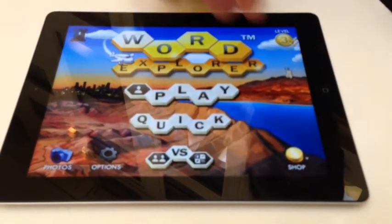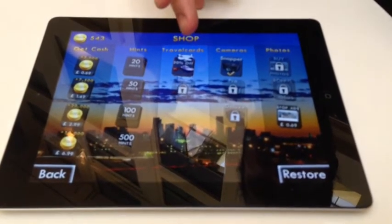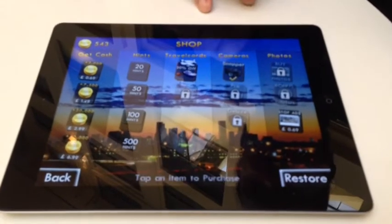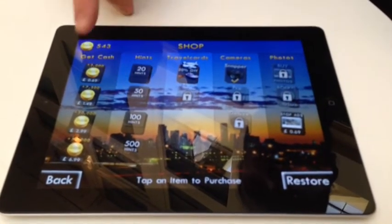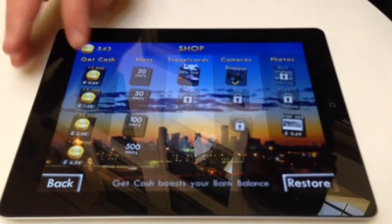The other thing we've got in the game is our shop items — hints if you run out of them, travel cards which give you cheap boats and planes, extra cameras, and the option to turn the ads off. These are all in game currency. If you run out of game currency, you can use coins to top up.